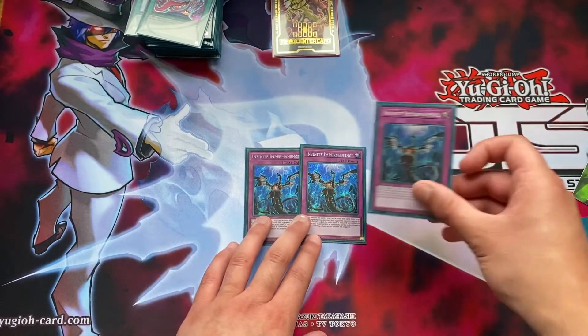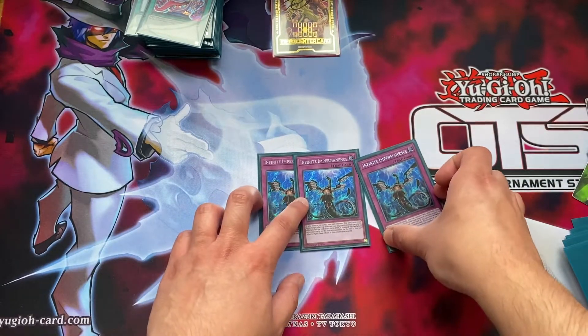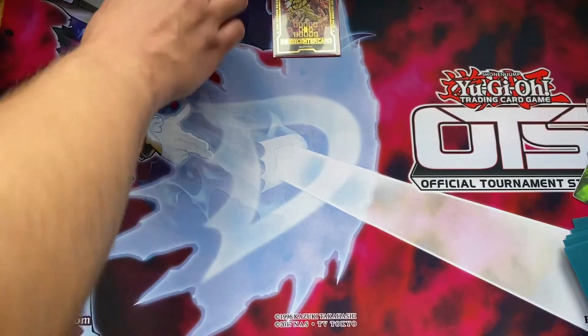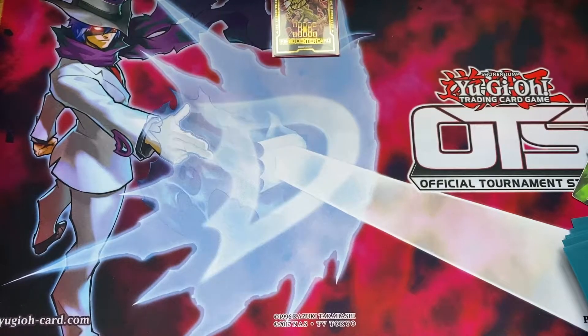Last of all we play the traps - three Infinite Impermanence. If you're not playing Impermanence, I can't really say much else. It's basically like having another hand trap and being able to negate your opponent's stuff is great. That's pretty much it for the main deck - that rounds up to around 41 or 42 cards.